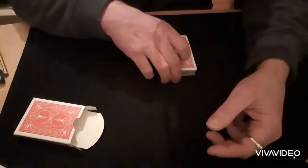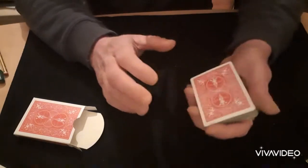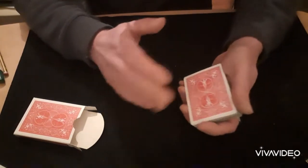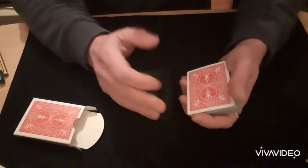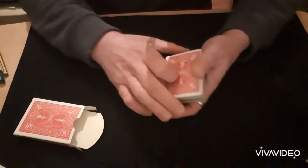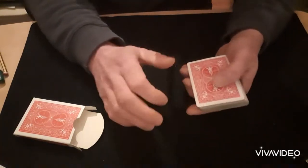Hello again and welcome back to the Card Mat. Right, that invisible transfer — how is it done? It's based on a classic trick you'll all know, the one where you have 10 cards and 13, 3 to 7 and something like that, but it's just a little twist on it.